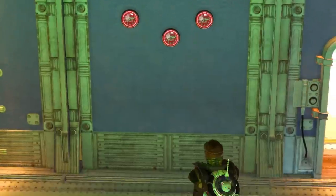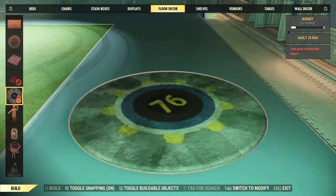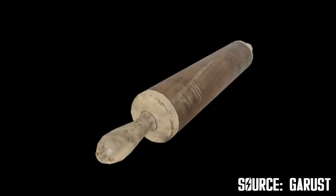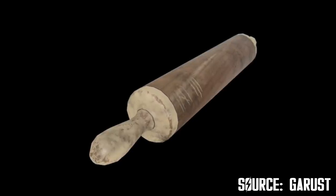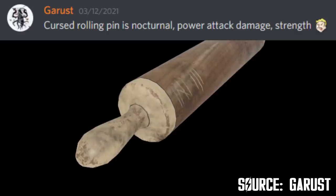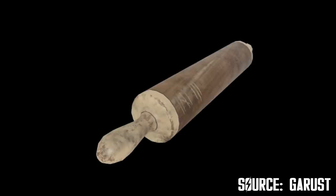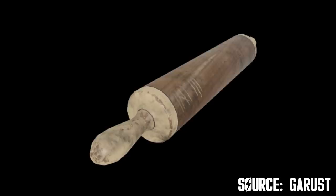To complete the decor additions, we have the Vault 76 rug — a pretty interesting and colorful design. As for the last reward, we're getting a new weapon: a cursed rolling pin, which according to dataminer Garust comes with a nocturnal legendary effect, as well as power attack and strength. I'm really impressed — what a great new weapon. It's perfect for scraping purposes at least. It's definitely not a good melee weapon, but it is what it is. At least some people can test it out since it's new.